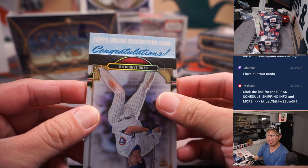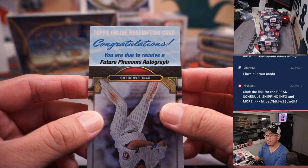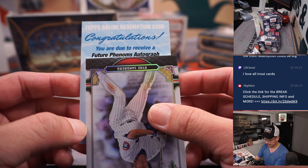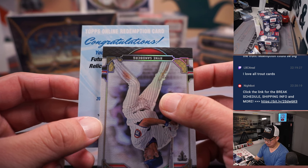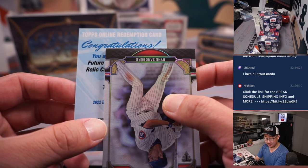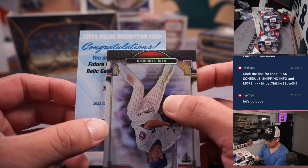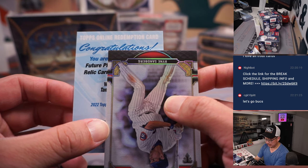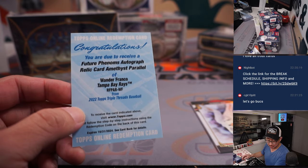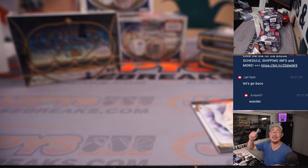Upside Down Rhino, congrats — you are due to receive a Future Phenoms autograph, Amethyst parallel. T... Tampa, Texas, Toronto... Tampa. Wander Franco. That's Jay Goins who picked up the Tampa Bay Rays straight up.